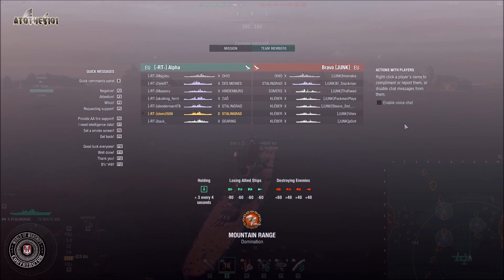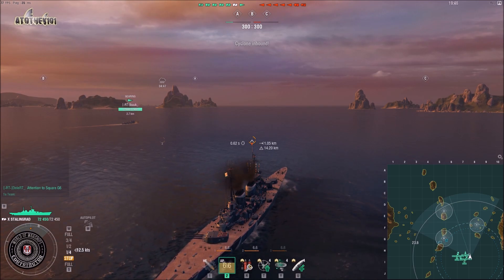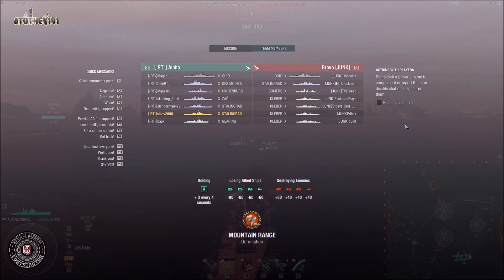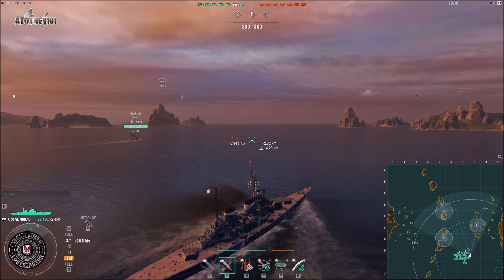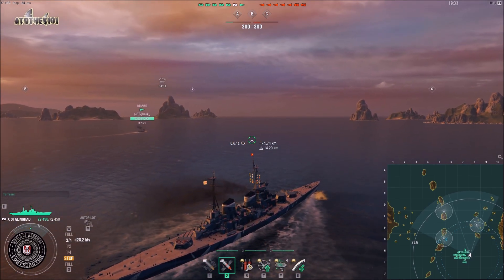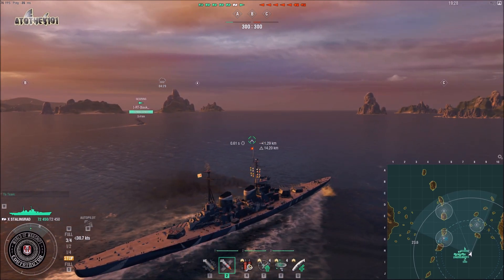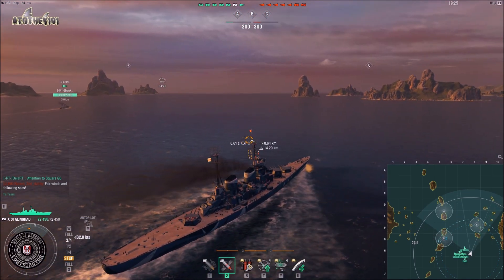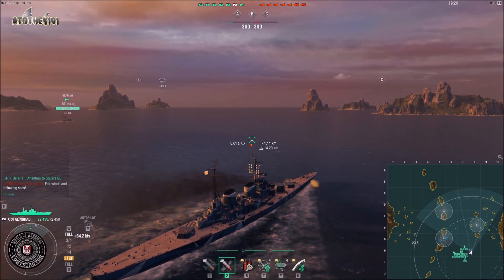Let's quickly go over the lineup. Junk is bringing Ohio, Stalingrad, Summers, and four Klebers — so that's a lot of firepower in terms of Klebers. But we have a strong cruiser setup, meaning we still have the firepower advantage. The question is just figuring out where the wolf pack is heading. You always want to avoid fighting the wolf pack if you don't have a numerical or firepower advantage, so you play it passive in that regard.